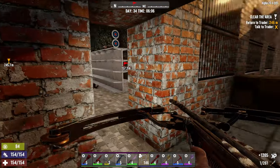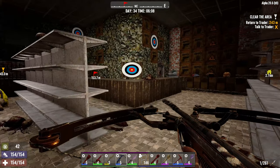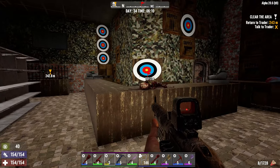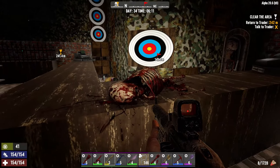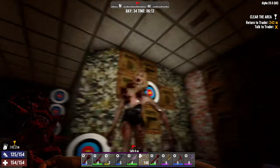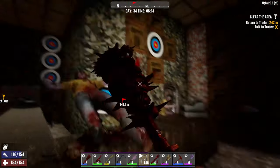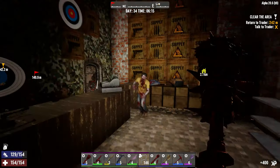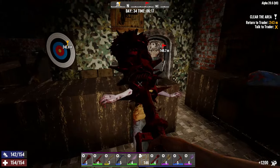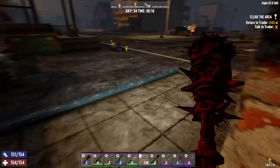Nice, good headshot. I think there's cops in here — I think they're behind the desk. I'm going to get my shotgun out just in case. Oh no — come on then. Oh, that was a good hit! I like that. Did kill him. Alright, there's more around this way.